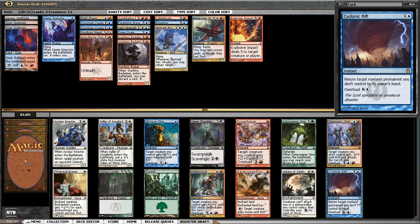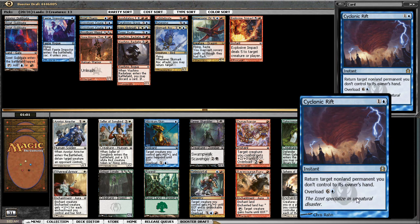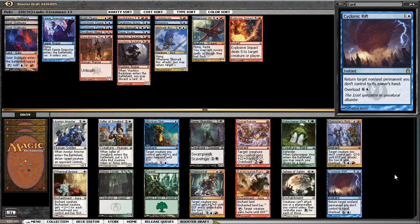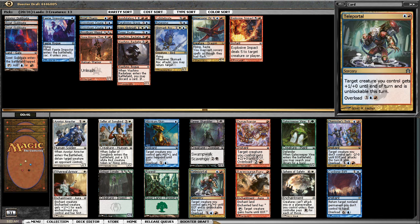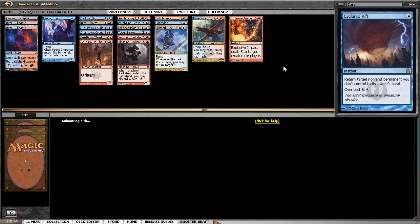Very nice — this is fantastic. Cyclonic Rift: the seven-drop I don't mind playing, returning all my opponent's creatures. That's much more impactful at seven, plus it's on color. It can also be played at two mana. I wouldn't mind Teleportal either — it would go quite nicely — but Cyclonic Rift is definitely the superior option.